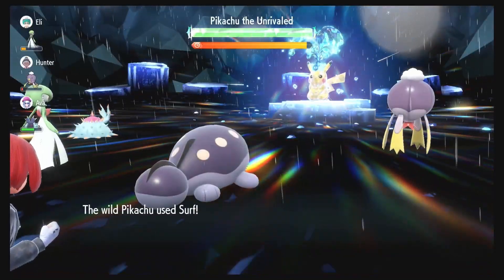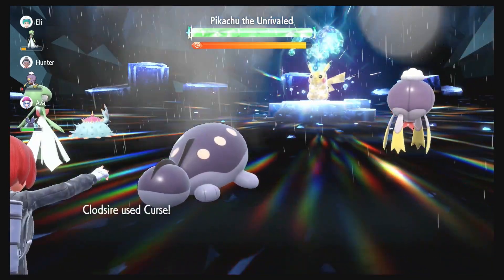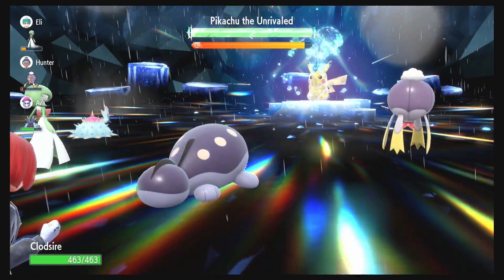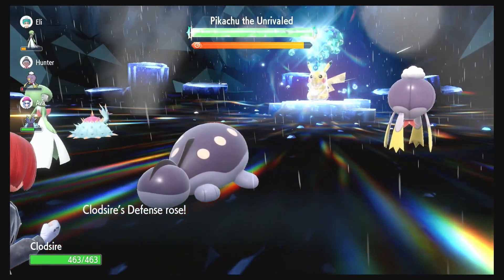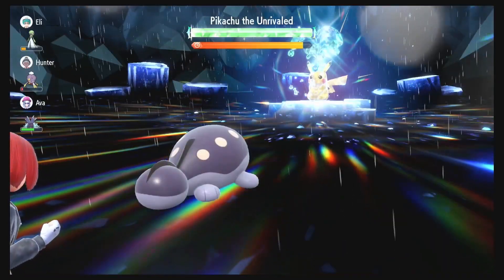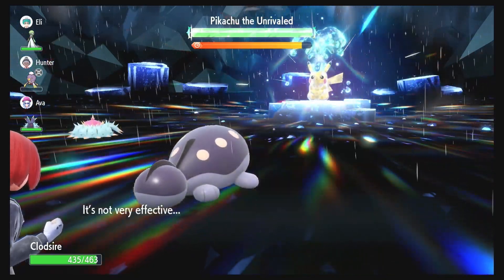We're going to start using Curse here — three or four times, I don't need to go all the way up to five or six, but we'll see. There's the first Curse; we're going to bring down our Speed, but it doesn't matter — Pikachu outspeeds us anyway no matter what we do. We're going to get our Defense and Attack stat up. We're just going to lose the NPCs left, right, and center, but that's just kind of part of it.